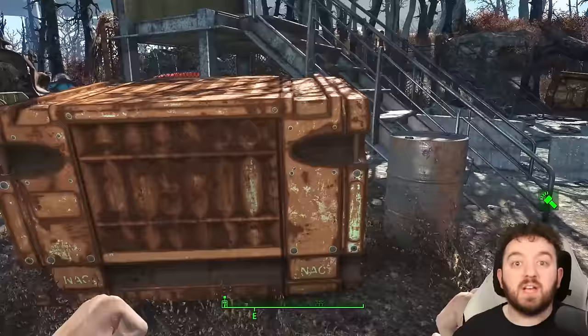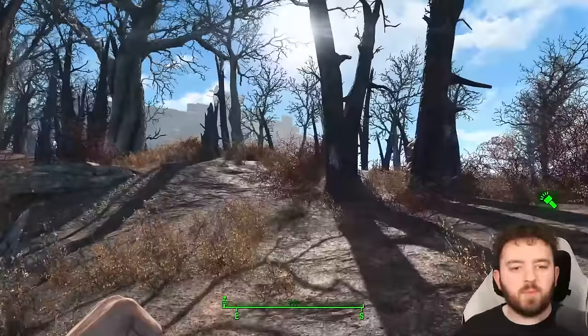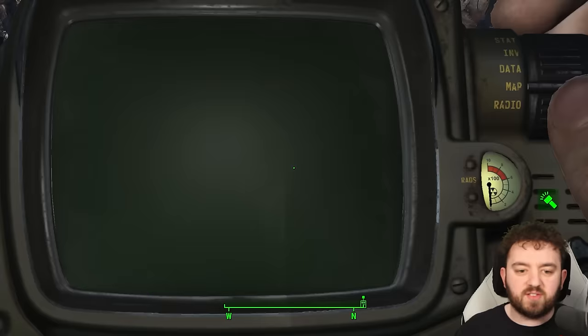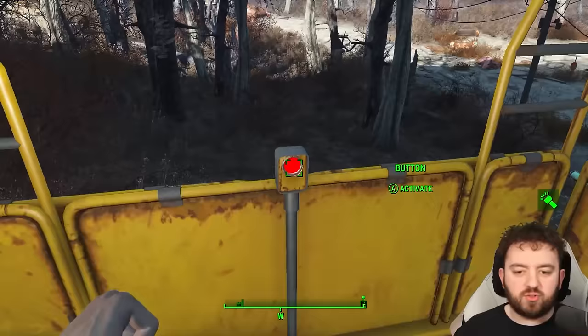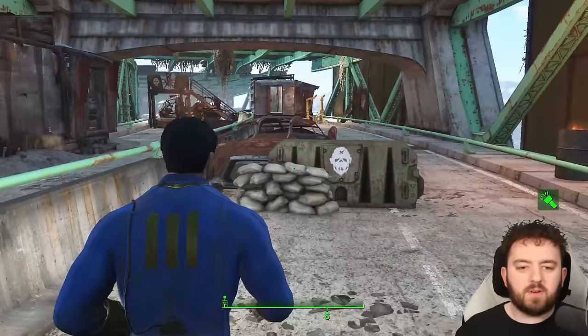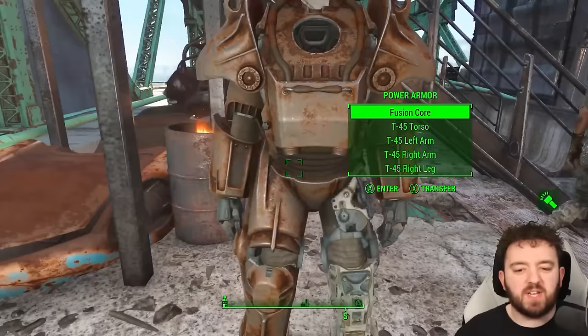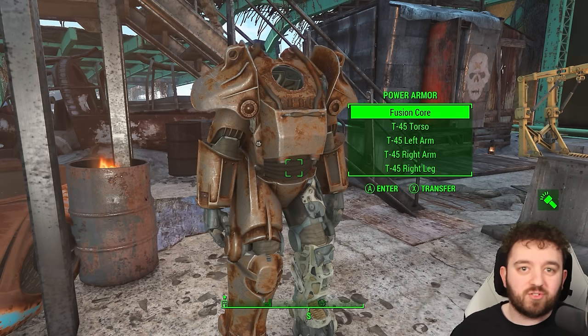Next up, we're going to the Mass Pike Interchange where we'll find yet another suit of potentially T-60. Easiest way to access this is probably from its fast travel point, which sets you up with access to a lift. Going straight up, we'll head south to the main base where we'll find the armor. These gunners won't take too kindly to you marching in here like you own the place. This can be T-60, but at such a low level all the spawns are T-45.